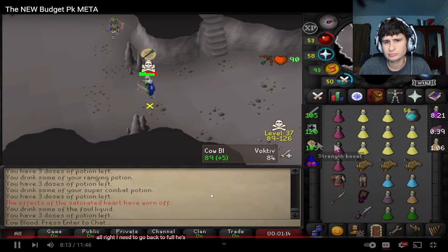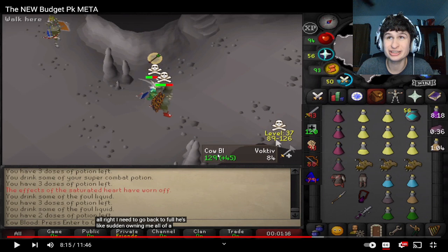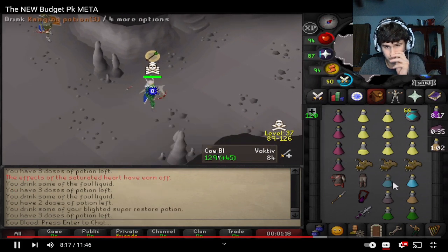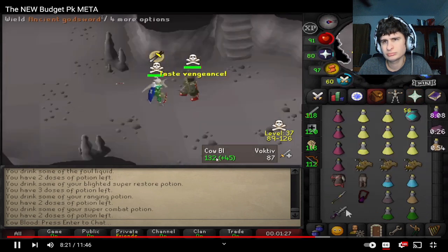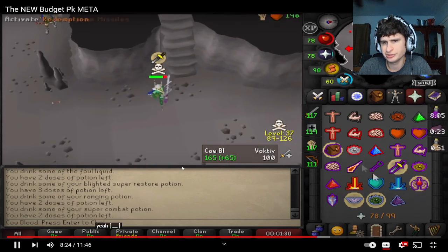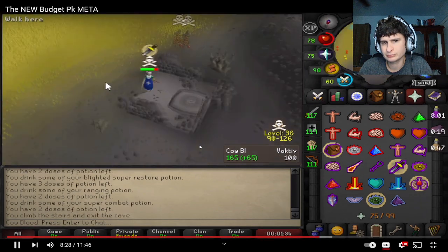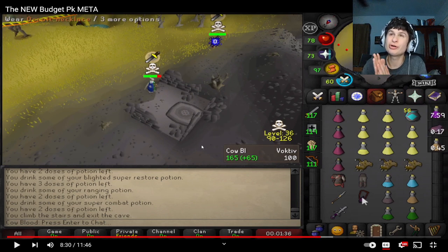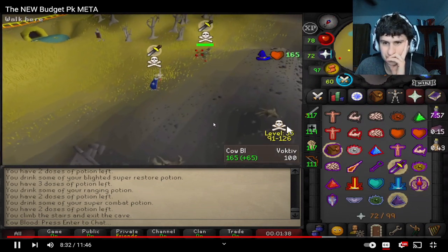He needs to go back to full health — the opponent is owning him all of a sudden. Those double karambits hits are pretty strong. It's a good euphoric feeling when they're not praying range and then you just bolt them on prayer and they don't have tank gear — you're probably gonna hit decent, maybe.